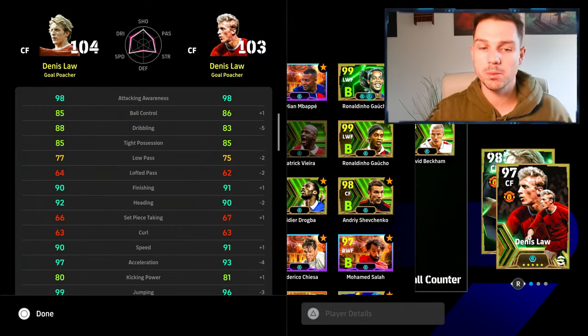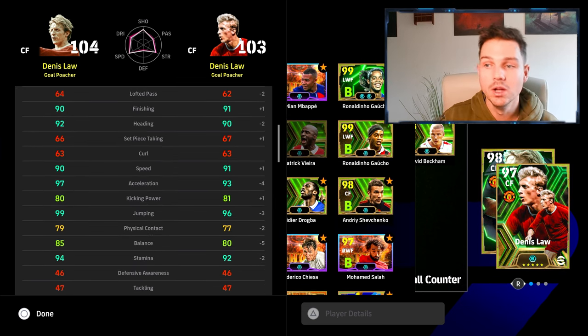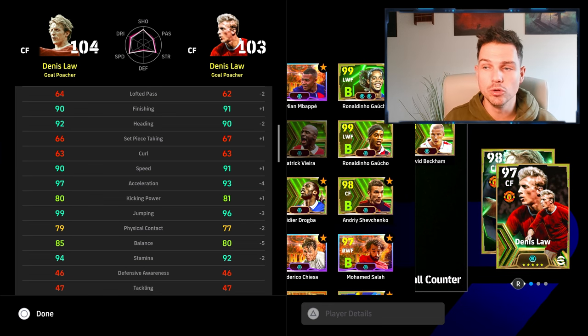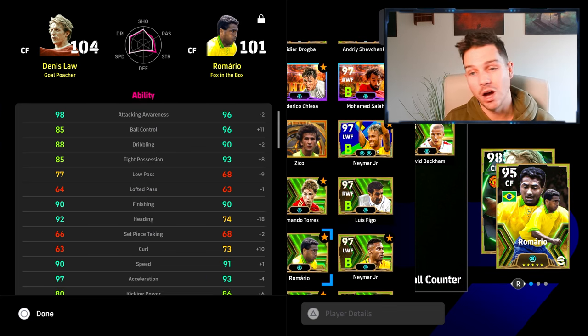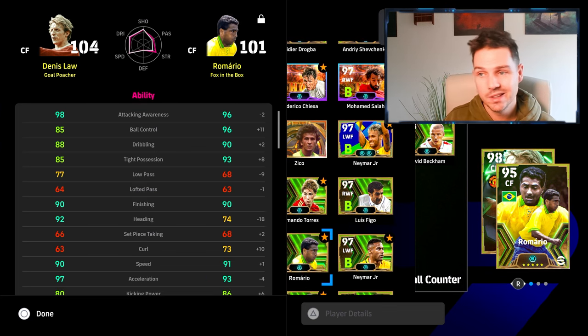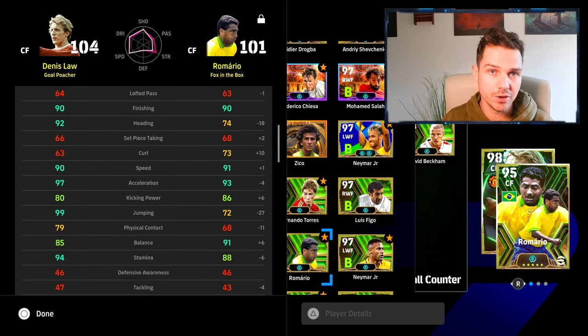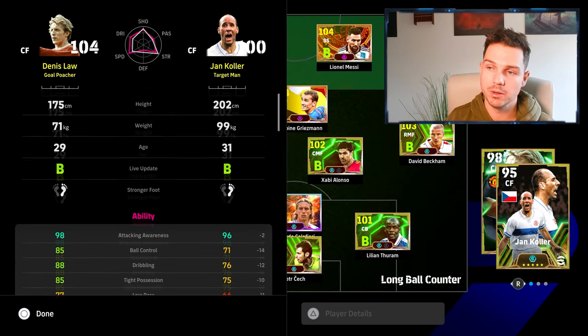We're going to do a couple of comparisons to make this the most complete ultimate guide to Dennis Law. His new version is on the left, his old version is on the right. We're also going to compare him to my favorite player in the game, which is Romario. I think Romario is still a goal a game - every game is a goal a game. But Dennis Law is fast approaching that. I still think Romario is my favorite fox in the box, but Dennis Law as a goal poacher is definitely probably the most fun to play with.